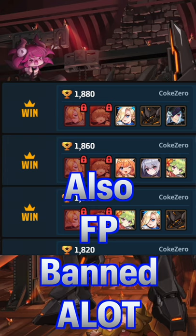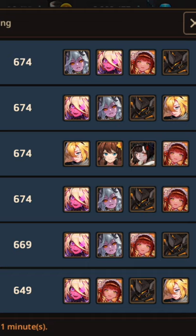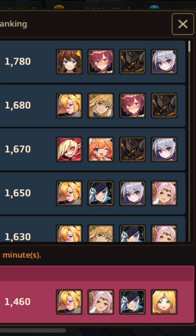In Arena, he is usually paired with the current meta range units, as his passive helps with their survivability. He is essential in Orbital Lift to the point where I think he's mandatory to clear some of the higher stages. He's also an amazing tank for Kalo and Camazone, usually paired with Future Princess or Noxia.